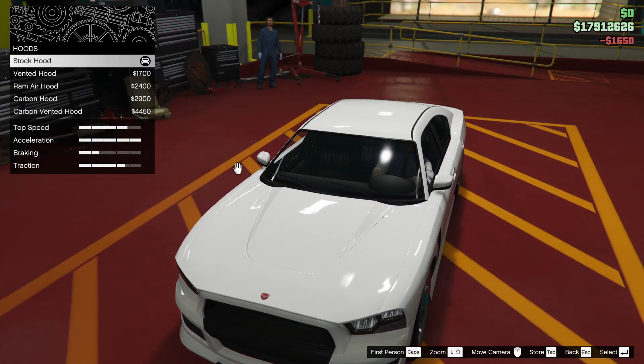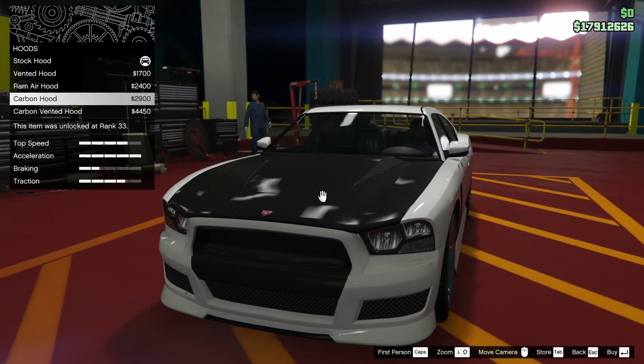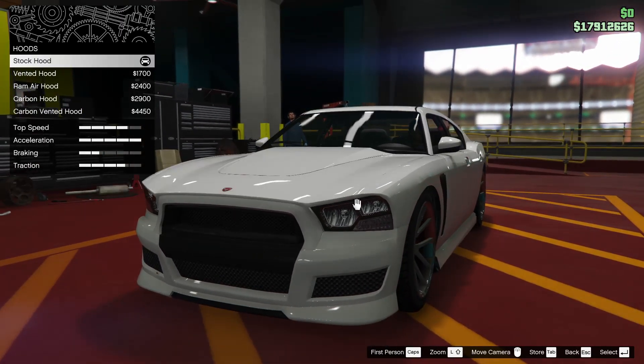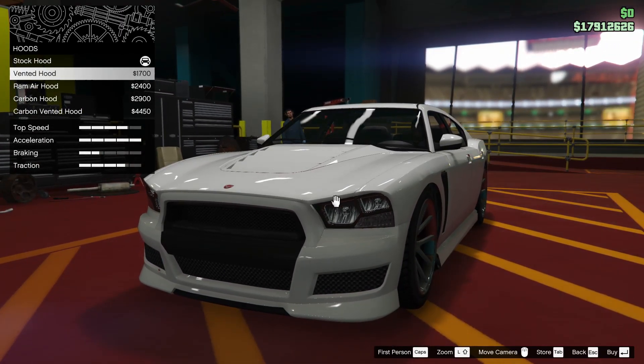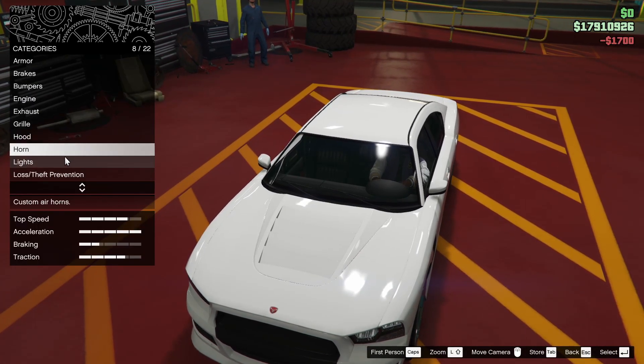For the hood, we have the options for a vented hood, ram air hood, carbon hood, and carbon vented hood. I think we're just going to go with the vented hood — I like that the best, honestly.